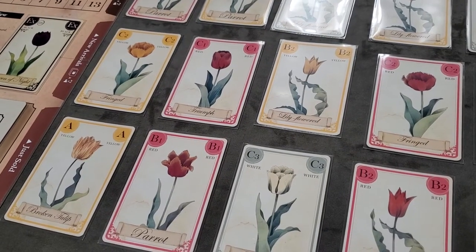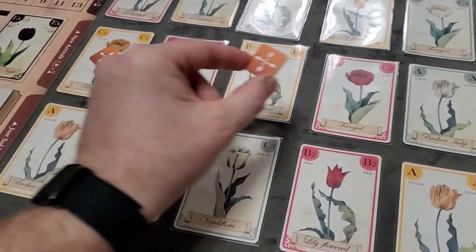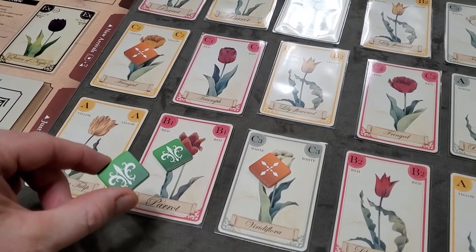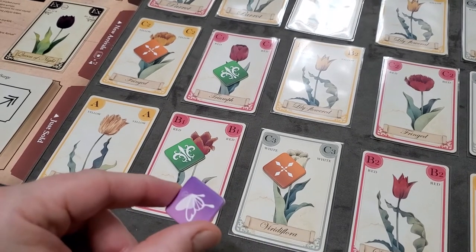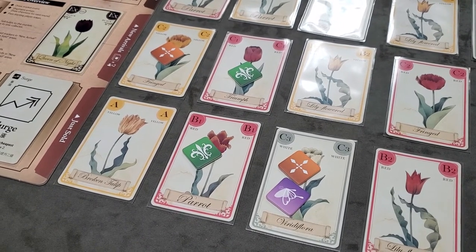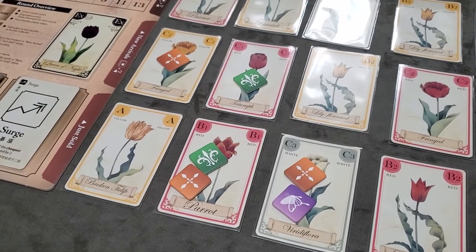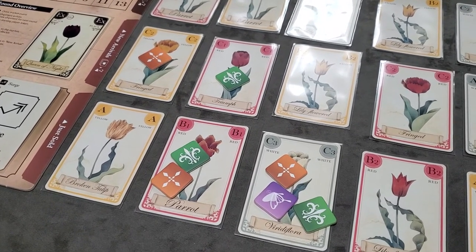For example: orange is the start player and places two bid tokens. Green goes next and also places two. Purple places one. That ends the first pass. In the second pass back to start player, you may place up to one token — you can always place zero. Orange places one more, green places one, and purple decides not to place any.